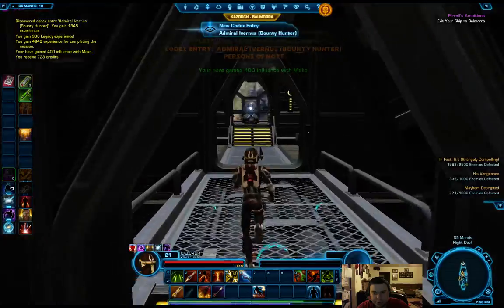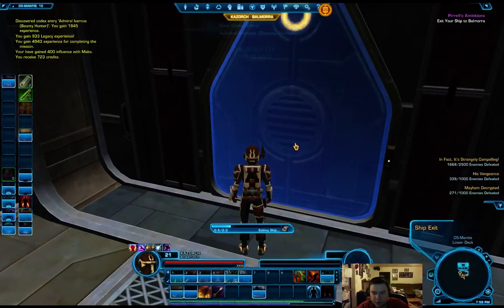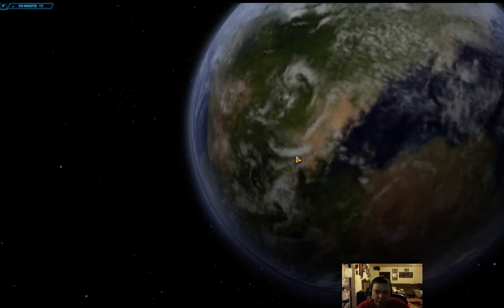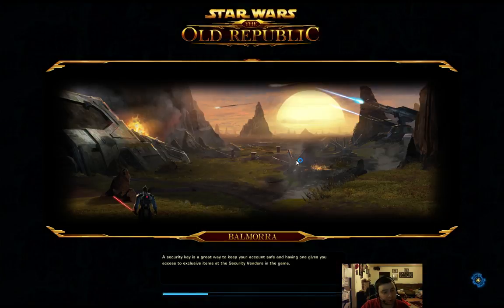We've got to impress Major Pirell so we can get to his boss. Balmorra is a planet wracked with war. Balmorra actually kind of belongs to the Republic now, then the Empire comes in and claims it through the main quest line. Then the Republic actually comes back later and claims it back.